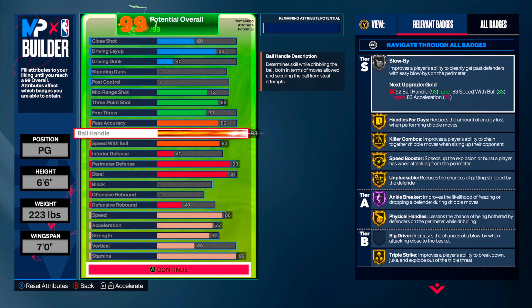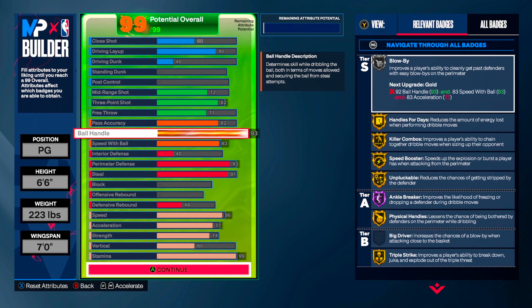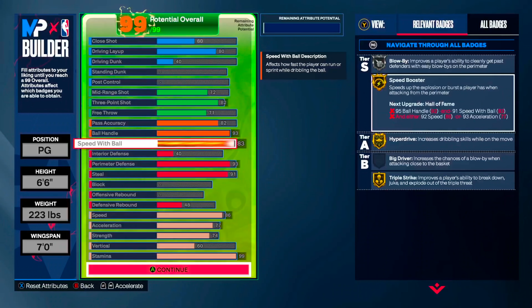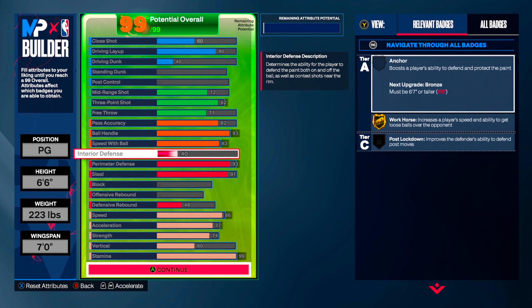Get a lot of your badges gold. It's going to be hard to get Blow By gold — you can do it, but this is not a rim-running build, so that's why I didn't get gold on that. For speed with ball, get a lot of stuff. Go Hyper Drive — come out, do a spin out of the triple threat, go forward, do a step back. You should be able to hit or pass to your teammate because somebody's going to close out on you.